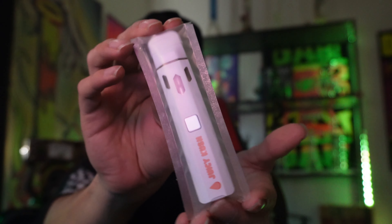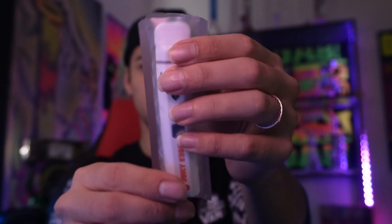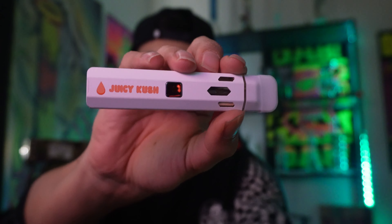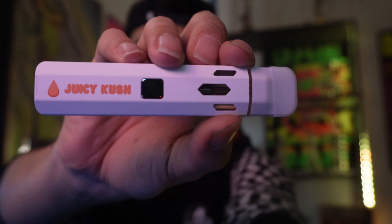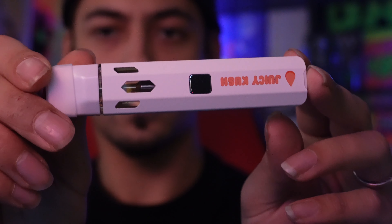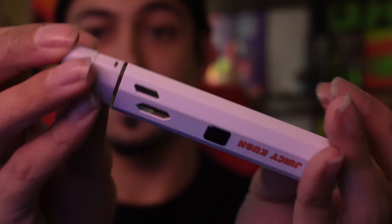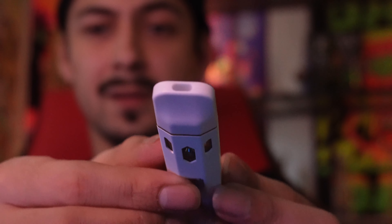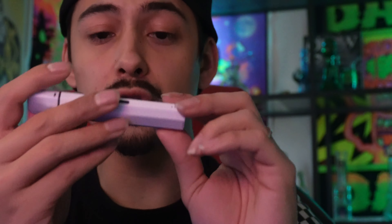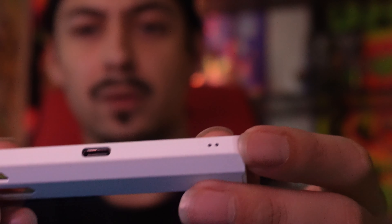Not bad, not bad. Let's pop it open. Oh yeah, look at that. It's a big disposable. Three grams in here — the mouthpiece is up top. You charge it on the side right here, you got the power button on the side too. Beautiful man, and the airflow is down here as well.